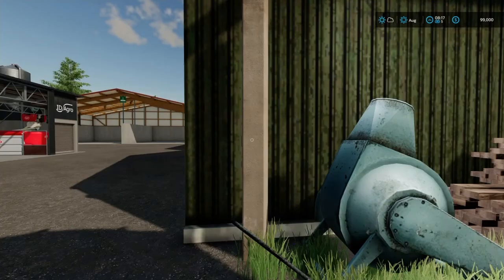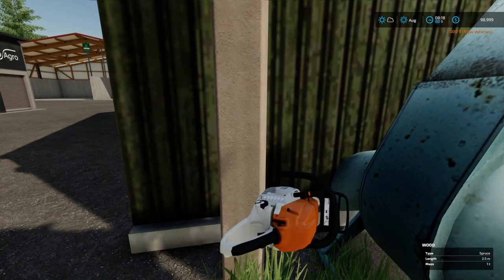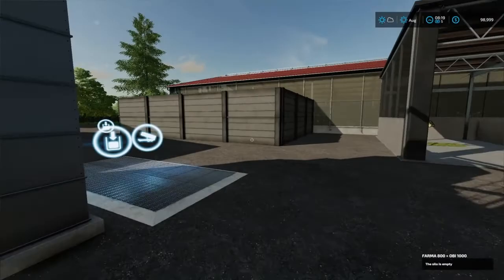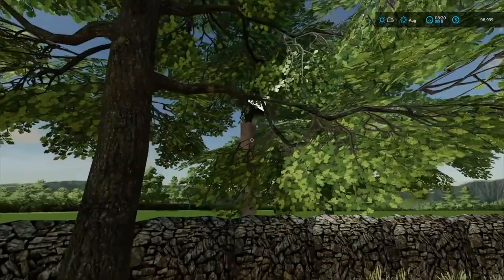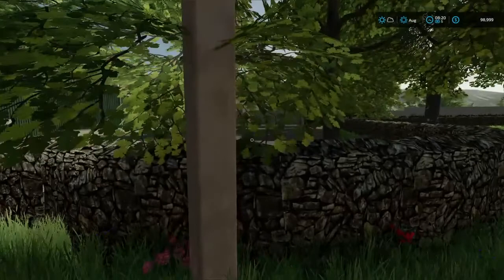Now we own the chainsaw, so let's cut this here. As you can see, those decorations are gone. If we go over here by the cow pen, in the corner is another one of these spotlights. It is shining at this stone wall, which is part of this pasture. So if we cut that, it's going to get rid of this stone wall.